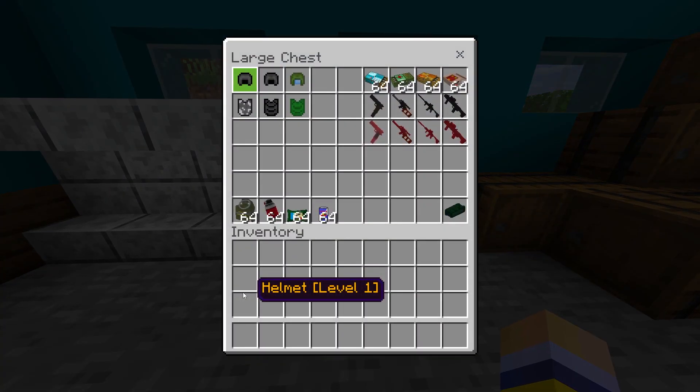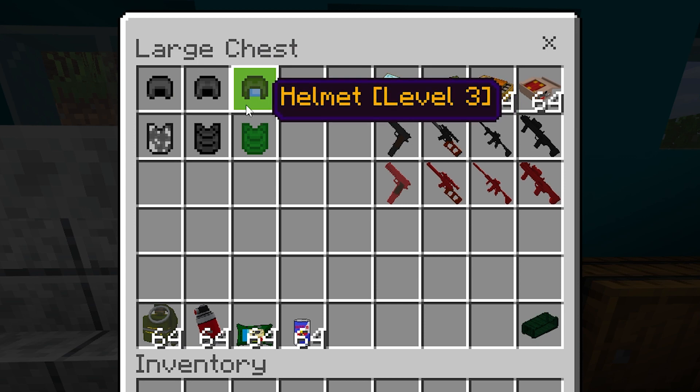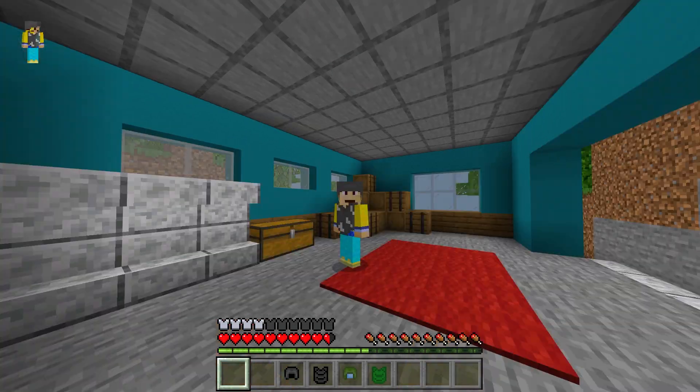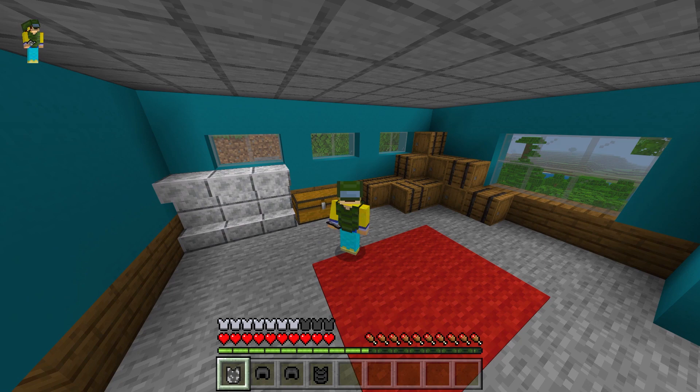Let's move over to this chest — this has all the items currently in the game, and of course more will be added in the future. We have the different levels of armor that you get in PUBG: level one, level two, and level three. Let's just slap on that armor — level one, level two, and level three, with an increasing amount of coolness.